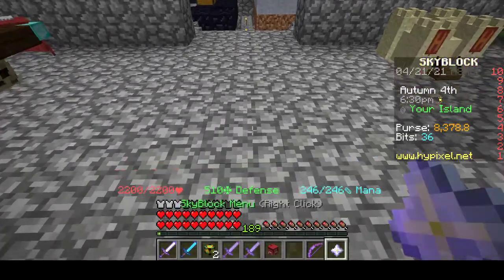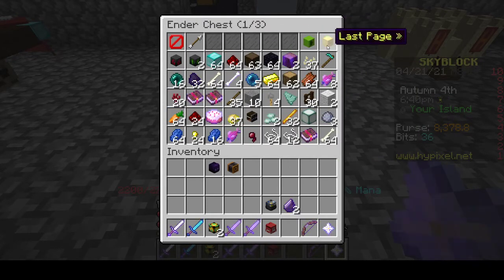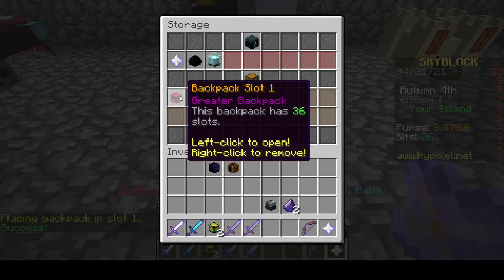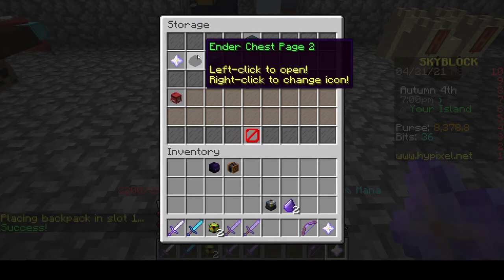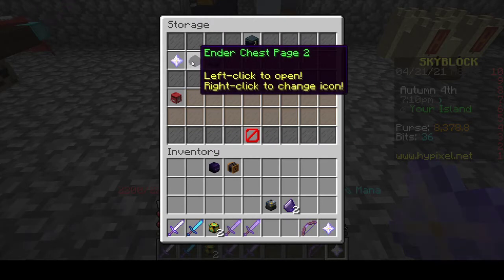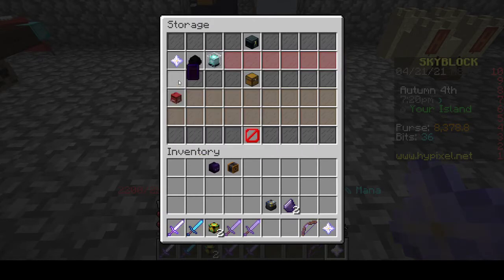This is a new thing in the store. Instead of the Endochest, we have the storage. The Endochest pages are all still free — as you can see, I can go to all these and change the pages and everything. But then if I go back, I can see that there are backpacks here. If I put this in here, I have the backpack slot 1. This is very useful because it means that it's harder to dupe items, because you can't open them in your Endochest — you can only open them while they're in here.